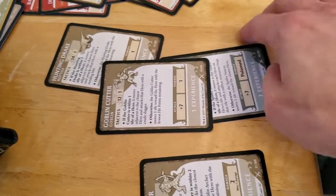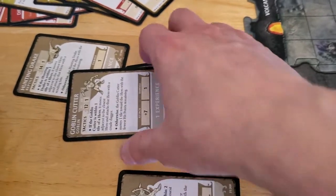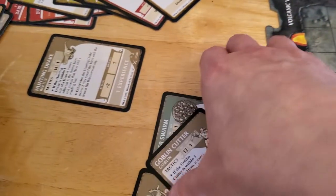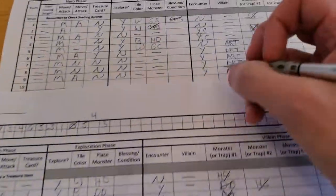We're both at three hit points — well, either three or four, I don't really know, it just depends on the ruling of that one. But anyway, all of our experience is gone. We had an encounter, but we canceled it.